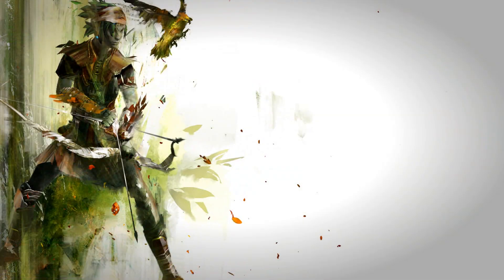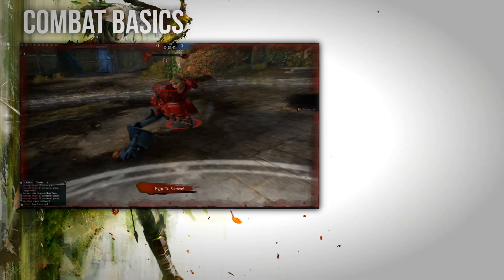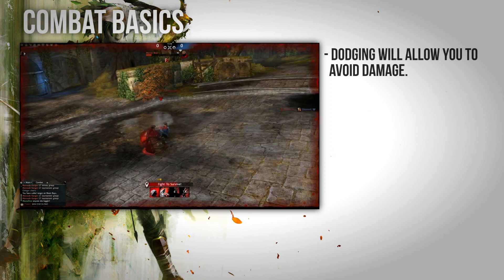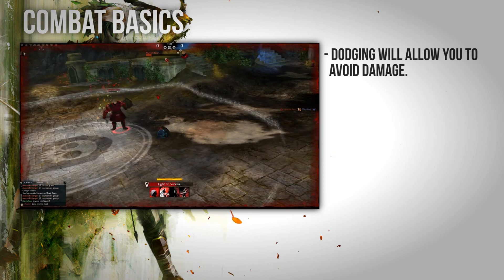In Guild Wars 2, dodging an attack means that you literally move out of the way to avoid it. When dodging, your character will roll in the direction that you decide. Successfully dodging an attack will totally negate its damage.